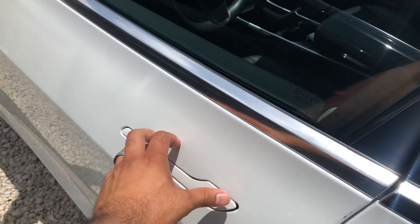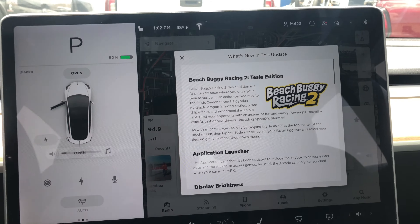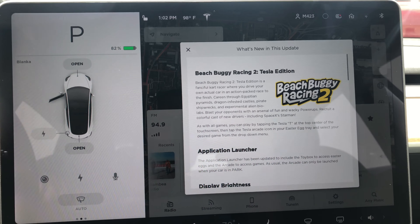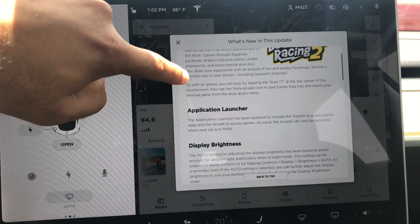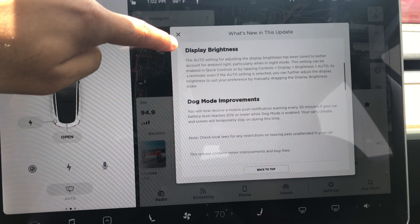Alright, let's see what update we have. Okay, Beach Buggy, Application Launcher, Dog Improvements.